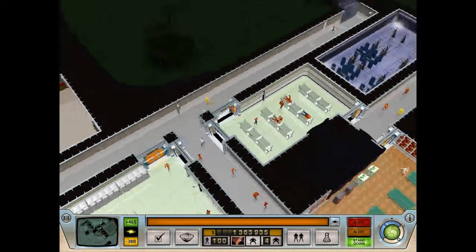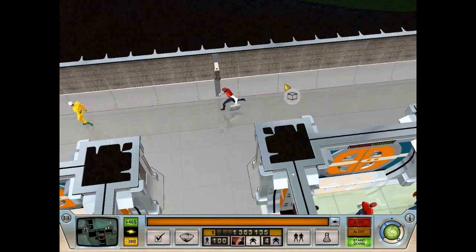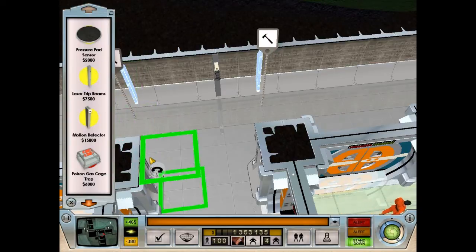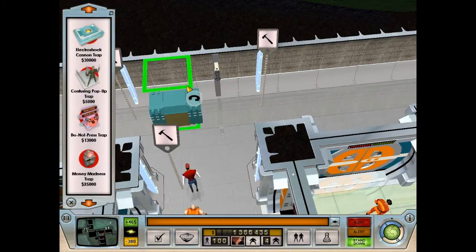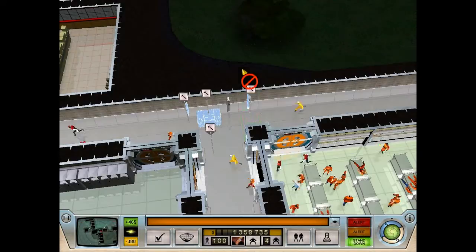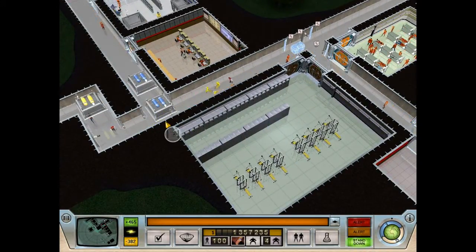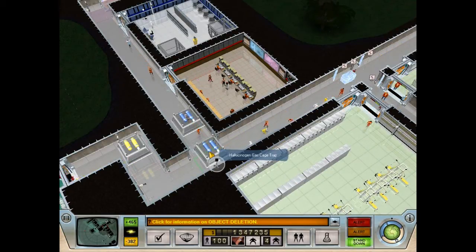We're also going to move around some traps in the first hallway. Right here we have this intersection — if any agents of good come into the base they're going to encounter it. I forget what the Do Not Press Button does, I think it messes with your attention. We're going to stick that in there and see how it does. If any of those lasers get tripped it'll activate.